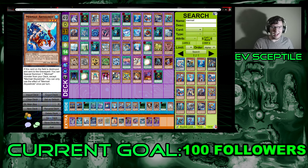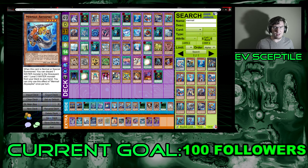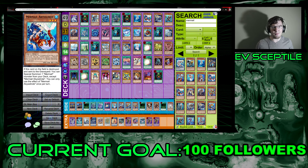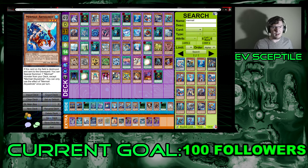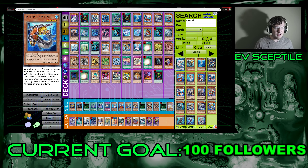Next is Abyss Lind — a level three Aqua with 1500 attack and 1200 defense. When this card on the field is destroyed and sent to the graveyard, you can special summon any Mermail from your deck except itself, once per turn. It just floats and is good for bringing out Abyss Pike. Be careful though — it says 'when,' so it might miss timing if your opponent chains anything, or if you chain Abyss Lind to your opponent's effect.